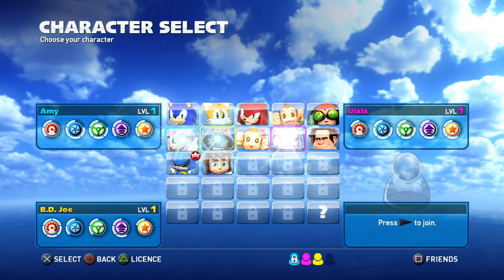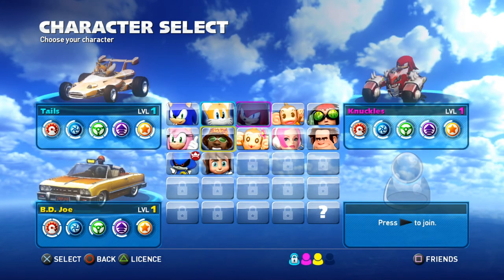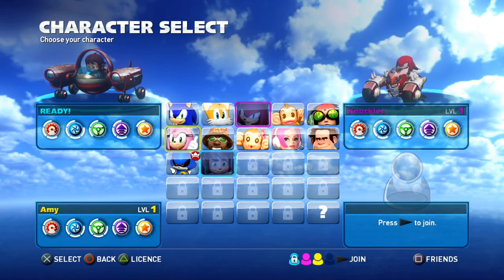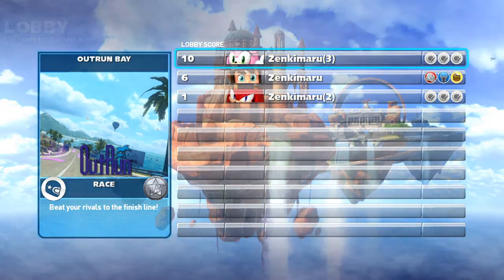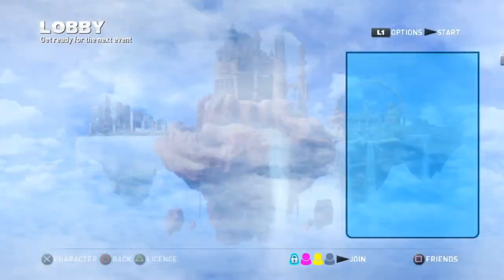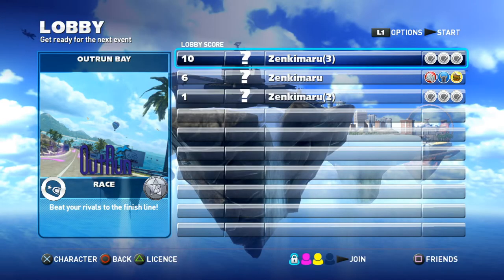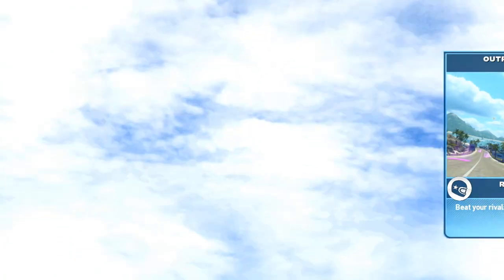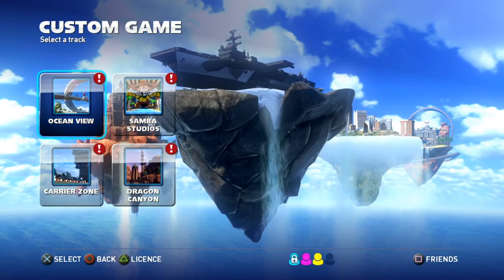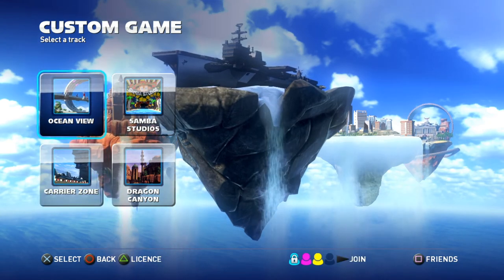I choose the same stupid monkey. Look at Knuckles with his angry car — what the fuck? Well the car is angry. You can punch stuff — he's Knuckles, he likes punching stuff. I'll be creepy ass Alex Kid. Wait, let me go back — I got one better. You guys can hit X — I'm Wreck-It Ralph. Let's start. L1 sets us on custom tracks — which one are we going to? Carrier Zone.